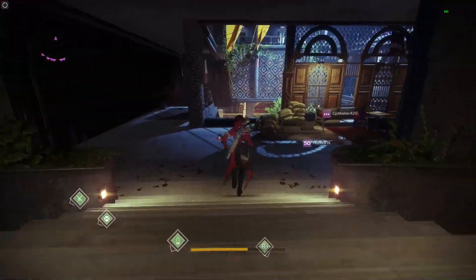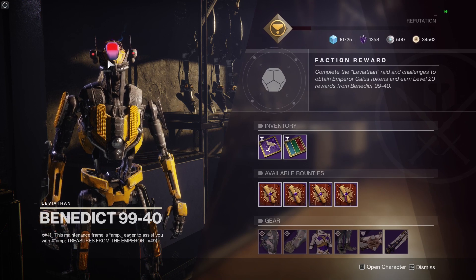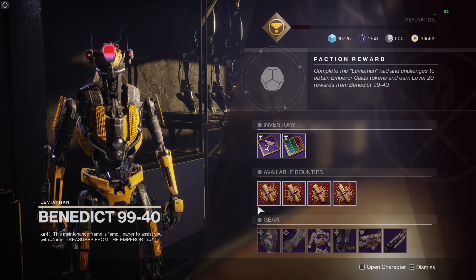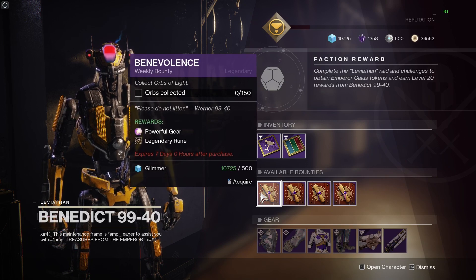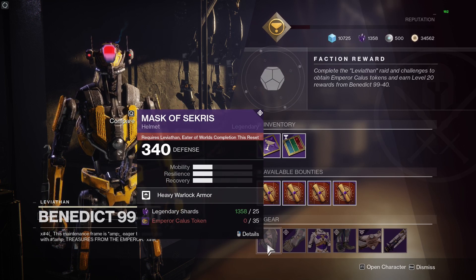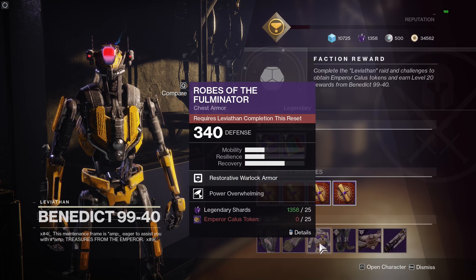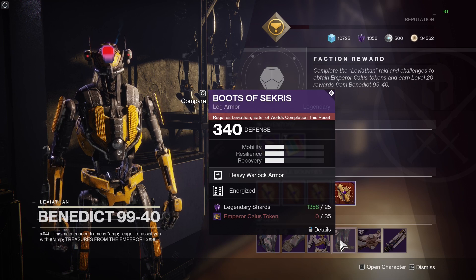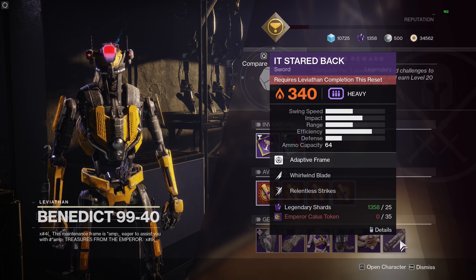Let's hop over to Werner 99-40 — or rather Benedict 99-40 — to see the Leviathan raid stock. He's got bounties to get those powerful rewards as well as treasure maps for more powerful rewards. The gear available this week is the Eater of Worlds helmet, the Eater of Worlds gauntlets, the standard Leviathan completion chest piece, the Eater of Worlds boots, the Spire of Stars class item, and the Deadback sword — absolutely beautiful.